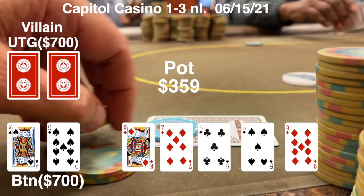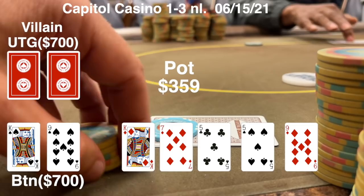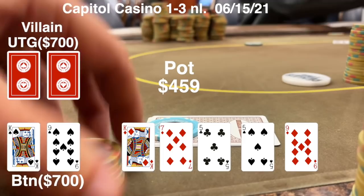Now I can beat all his kings, and he might have a five and is afraid of the flush. I was debating on sizing - I want to get paid off by a king, a seven, or some other small pair. So I decided to bet 100. I thought he was afraid of the diamonds and might not call a larger bet. But he quickly put the chips in.